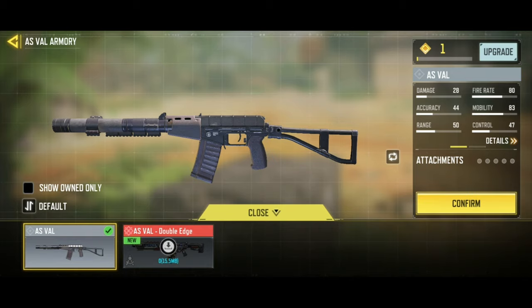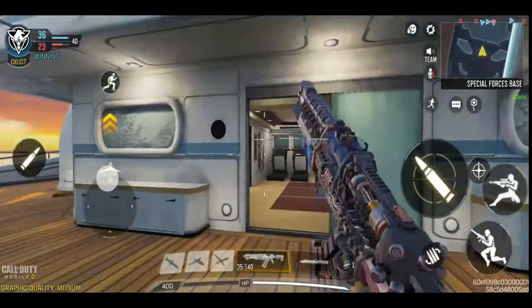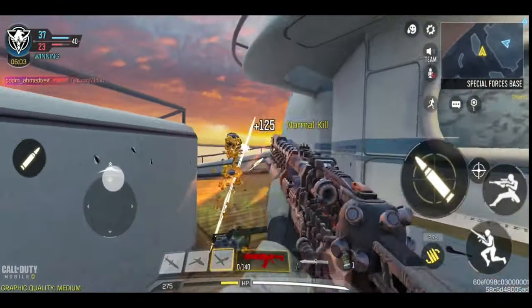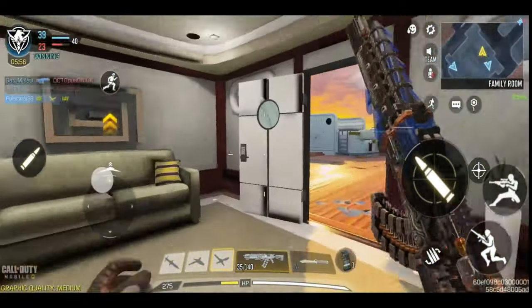Comment down below — what's your opinion about Ghost, and will you invest your money in this lucky draw? Also, if you have CP, will you buy this lucky draw? Comment below. Also, you will get the Recon class in Battle Royale for free by completing some tasks.